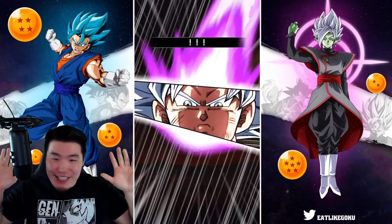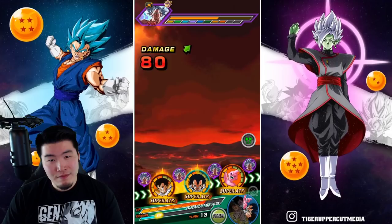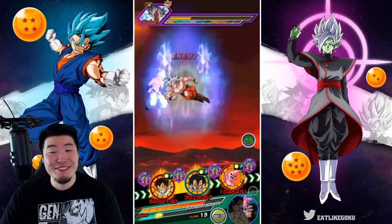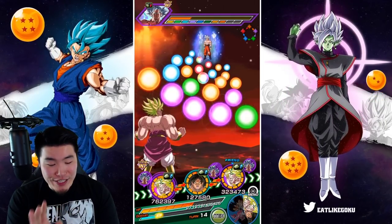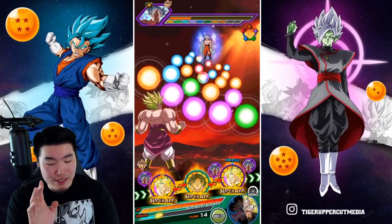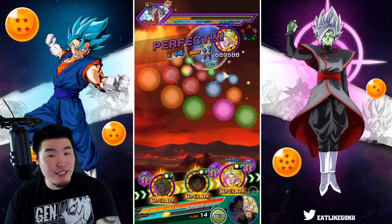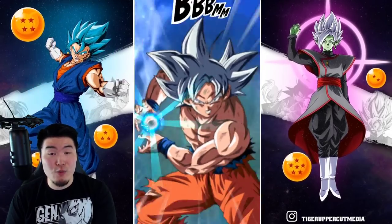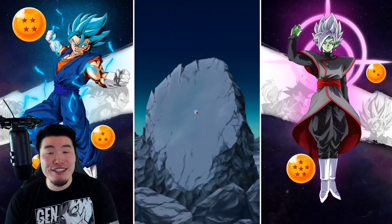Perfect timing! 5.5 million on the second super. You guys saw that, right? 5.2 million was the first attack and then 5.5 was the second super. But this a-hole had to dodge it. If that had landed, that would've torn Goku a new one — Goku would've gotten stomped. And he knew that, that's why he dodged it. I wanted to see that attack land so bad.